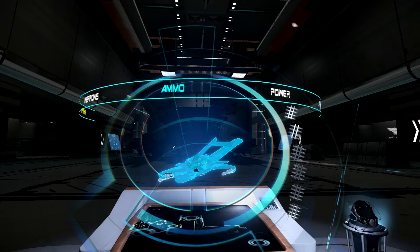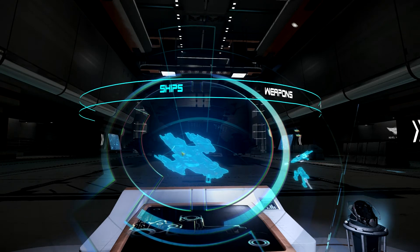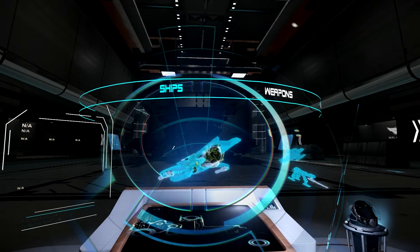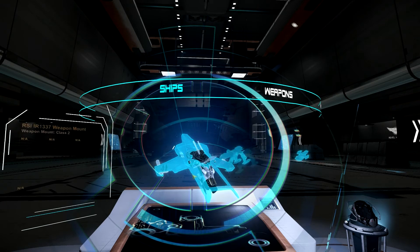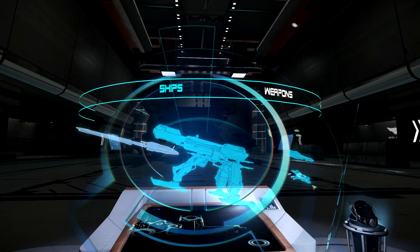The other ships we have access to - there's the ship we are currently looking at, the Constellation Andromeda, and there's the other one in the game so far - it's the Hornet, which we'll look at in another video. And there's also a training gun we can use, because you can get separate docking bays for tweaking your gun, which is awesome.